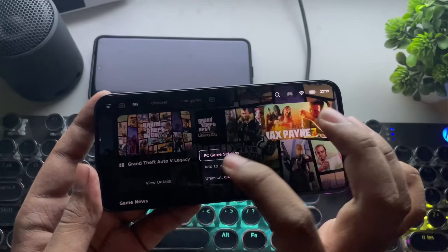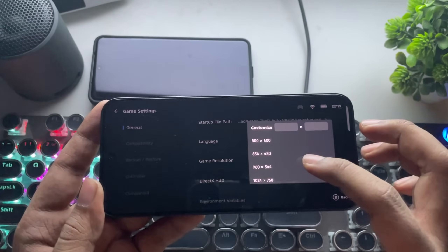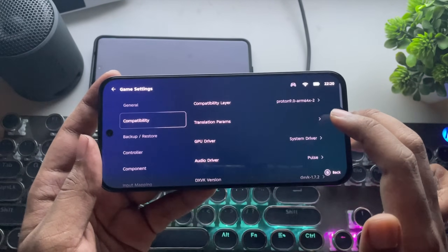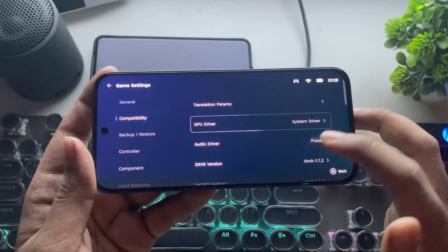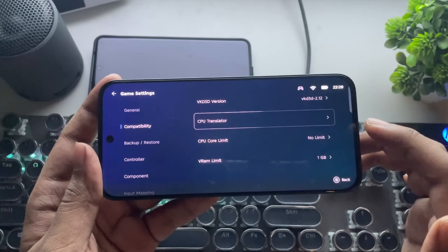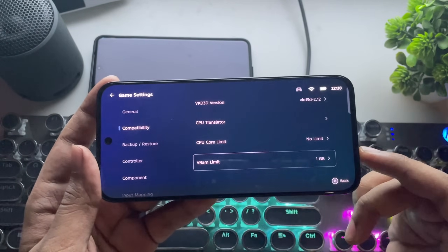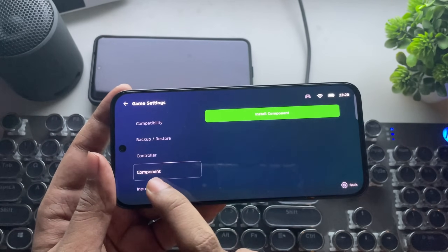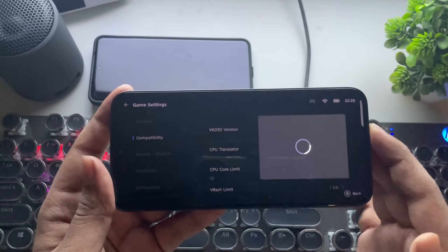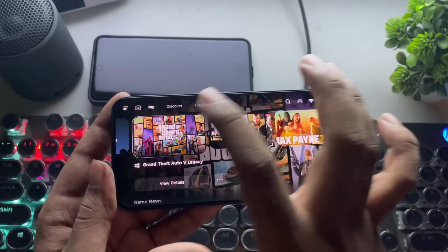Select a game and go to PC Game Settings. The startup file path is already assigned. Set the screen resolution — lower is always better. Go to Compatibility; these are the recommended driver settings by default. Make sure DXVK 1.7.2 is selected. Set the VRAM limit to 1 to 2 gigs — that's more than enough. Leave all other settings at default. And one more thing: make sure the CPU translator is set to built-in. Now get back and load the game.